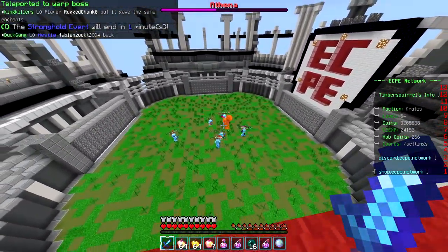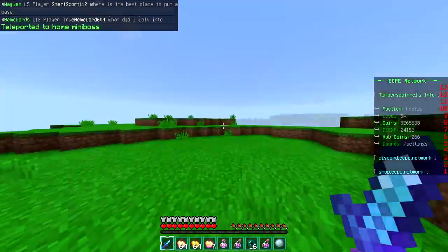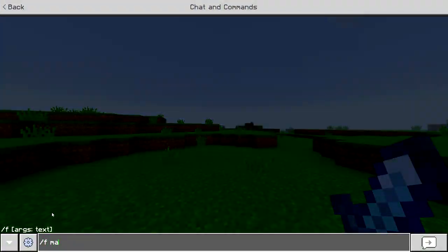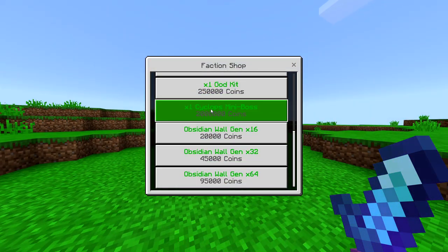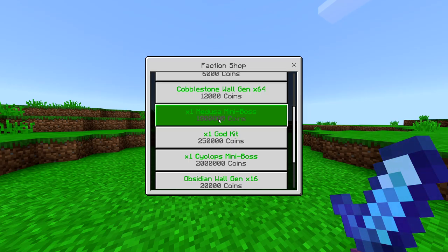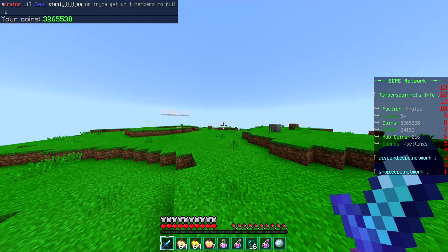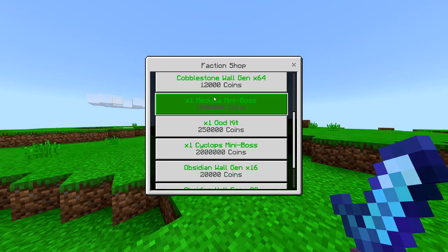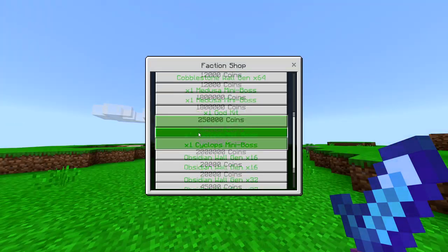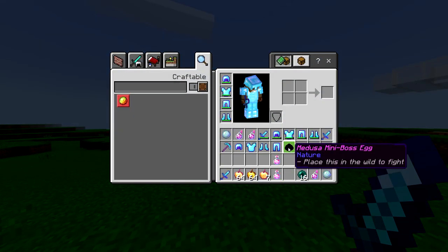We got a whole bunch of normies out here fighting the boss, but honestly what's the point in fighting a boss when you can fight the mini boss by ourselves? All you have to do is go to the wild, do F manage, go to faction shop, and from here you can buy the Cyclops mini boss or the Medusa mini boss. I've only got three million so I'll have to sell some things, but for now I think we're gonna start off with the Medusa — it costs less so hopefully it'll be less OP.